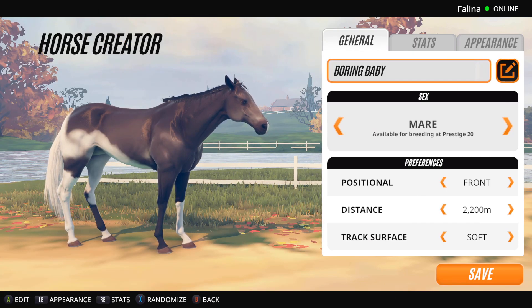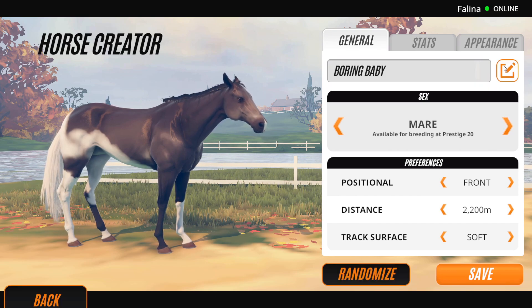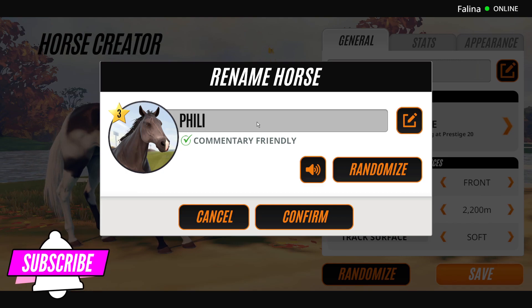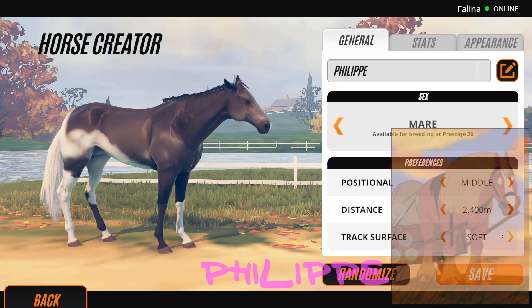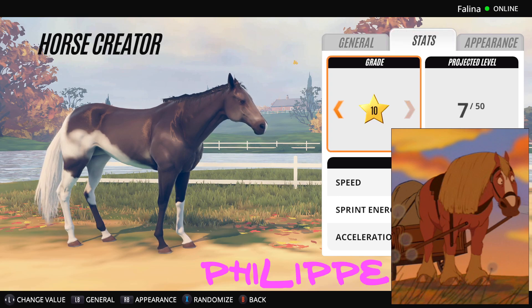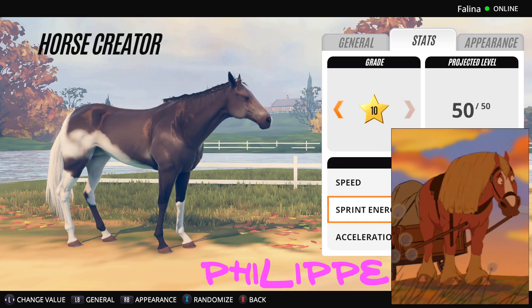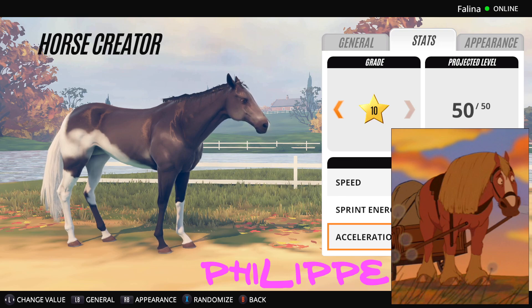So next on the list is Philippe from Beauty and the Beast. Now this is obviously a draft horse but I like the colours, and there aren't actually as many Disney horses as I thought there were. I seem to remember there being loads but there isn't. So we're going to do Philippe - we can't obviously make her heavy set. She's a mare and we'll just bump up the stats a bit.